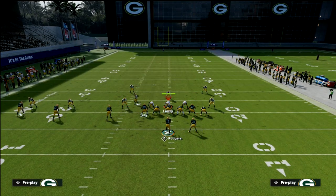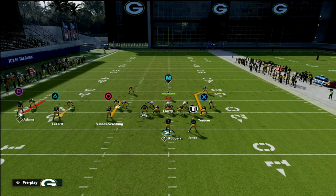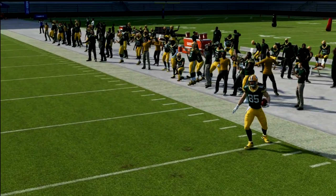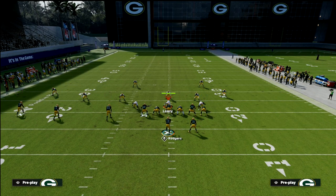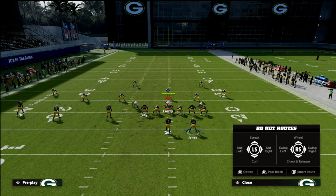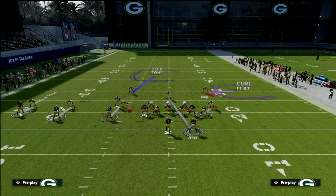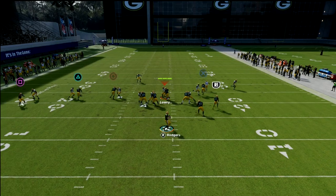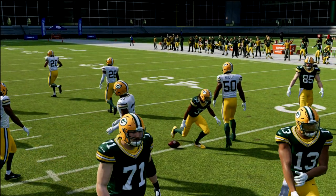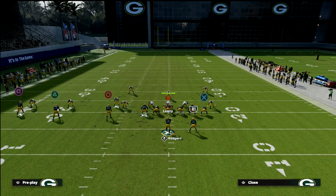The running back route is your hidden gem if you get a man look, but personally against man-to-man I'd stick with the first route combination, because the tight end out route is one of the best simple man-beaters in the game. If you want to send five out against man coverage, you could put the running back on a wheel or a streak. Something interesting: if the safety runs to the tight end route, you can inside-pass lead the running back streak against man-to-man really easily this year.